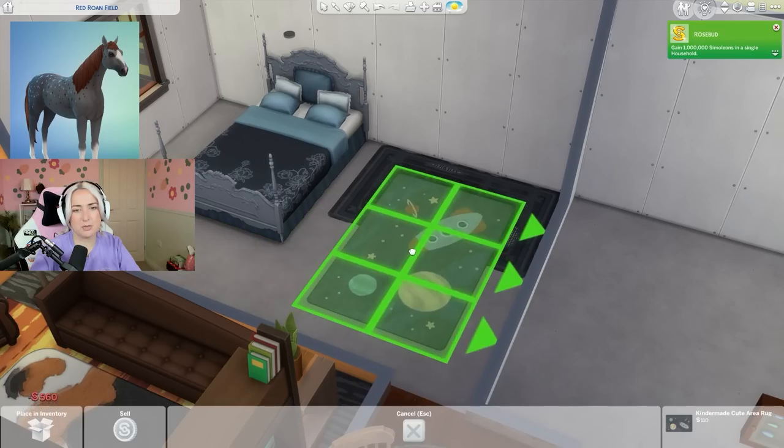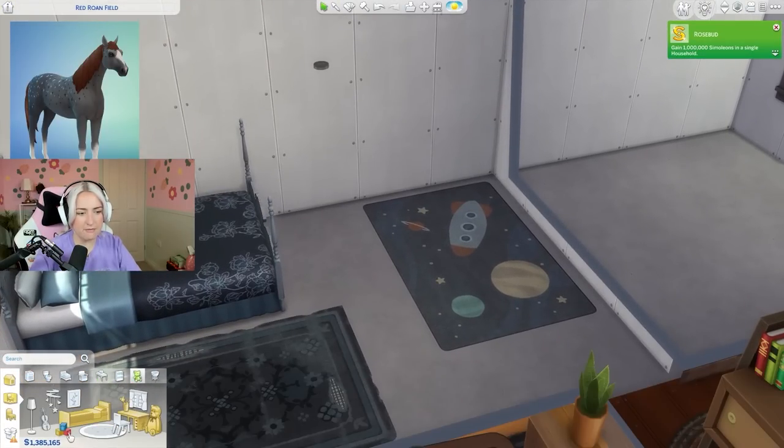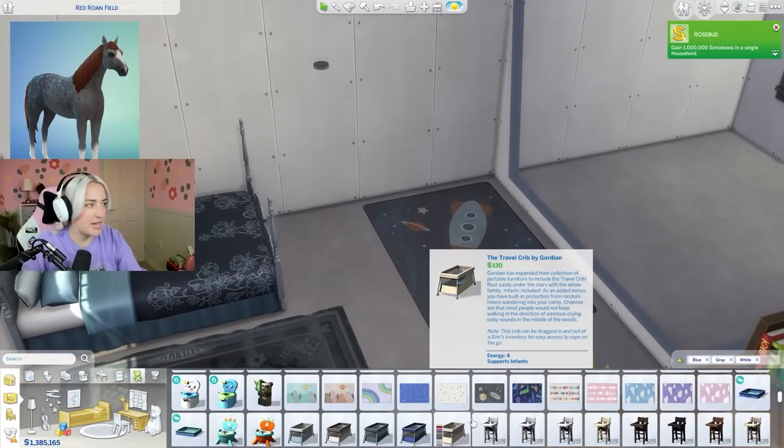Maybe the space stuff can come out in decorations - this can just be a teenager's bedroom or something. Or maybe this can be an infant that's just been born and then that will give me some leeway on including space stuff. I'm using my noggin today.